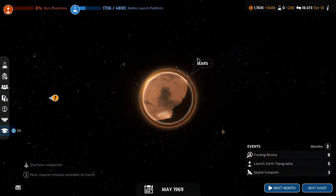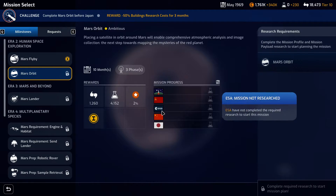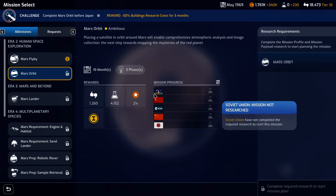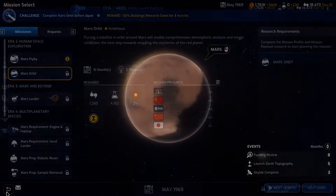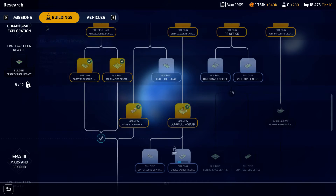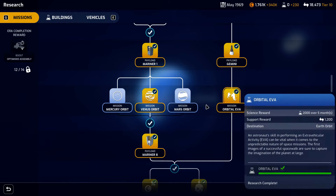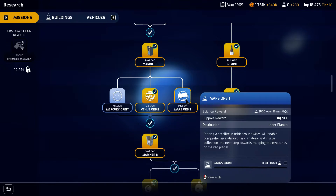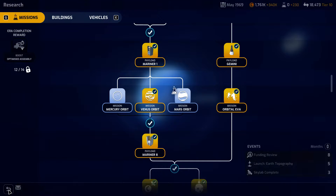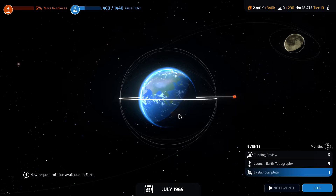There is no way China is ahead of us on the Mars orbit — no one's done anything for the Mars orbit yet. If they think they're going to get ahead of us, I think what we're going to do first is complete this Mars orbit research. We'll go ahead to the next event, which will be our Skylab completion.